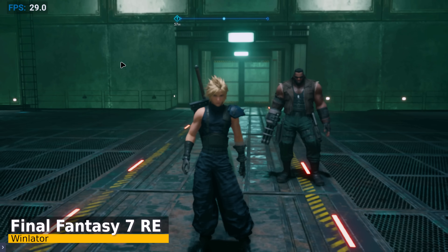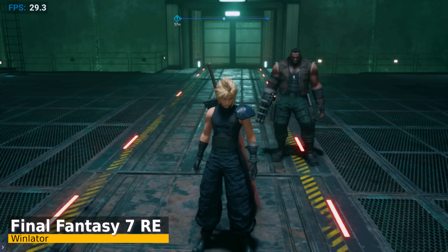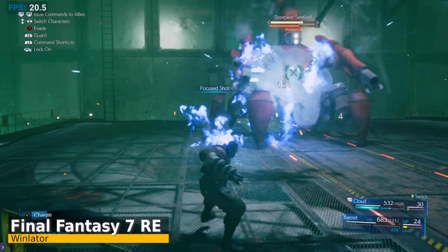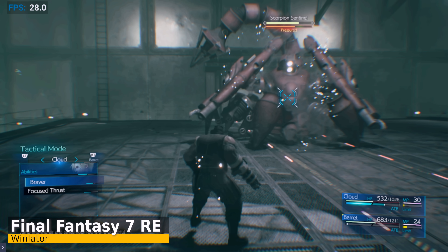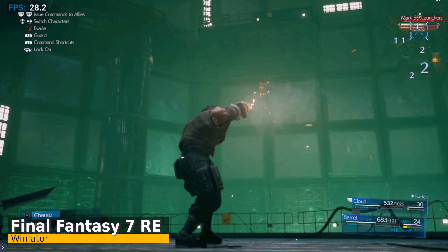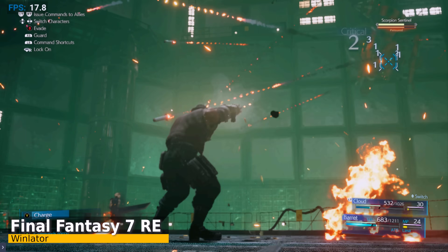Our last game for docked mode is Final Fantasy VII Remake. This game runs very well at 720p low settings with an average of 30fps or so out of combat. There is a low-end mod for this game that should be able to give us a 20fps boost or more based on my experience with it on a very weak PC handheld. I wouldn't be shocked if this game could run above 40fps in combat with mods. The only issue is that the audio doesn't work at all. I'll keep an eye out to see how this performs in the future.